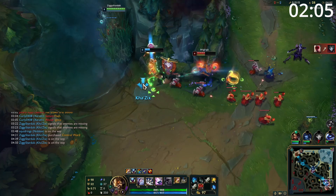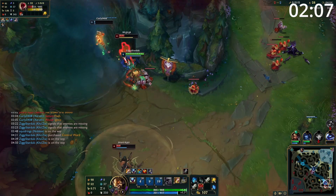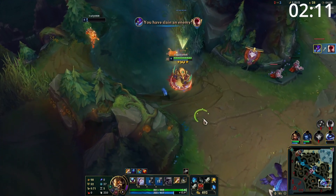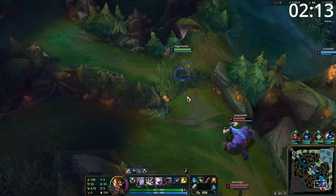Starting the game you have a few different options. The safest option is always to do a full jungle clear to make sure you're as strong as you can be to take Scuttlecrab if you need to fight for it. Otherwise, you can do both buffs and one other camp for a quick level 3 into an early gank.